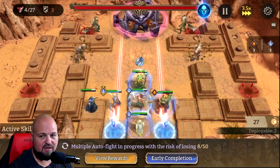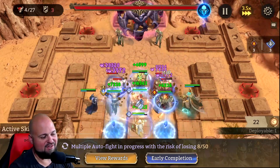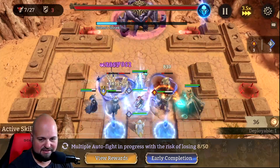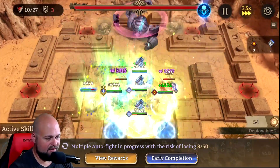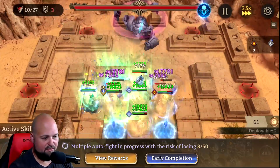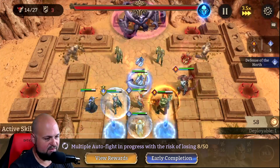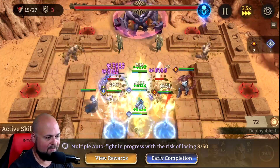Asolde — everyone's getting Asolde. Mine is almost Awakening 5 at this point, so she is pretty beefy. She's 6-star. Everyone in here is 6-star — keep that in mind, 6-star fully promoted. I do have Baron, and he's definitely a great addition with his immunity. I pop their shields pretty much as they come up every time.